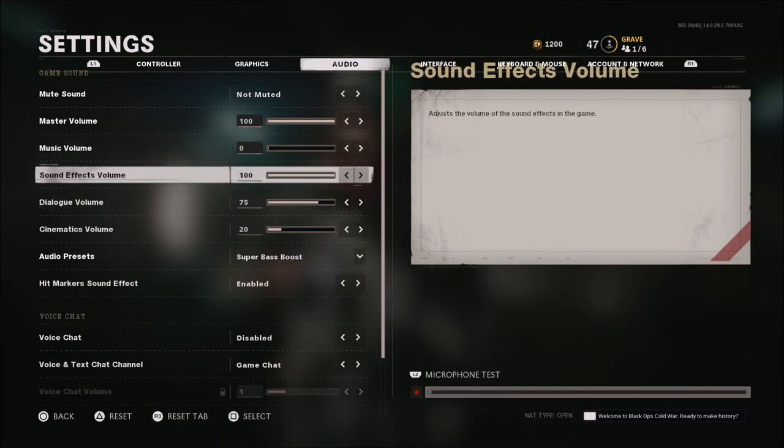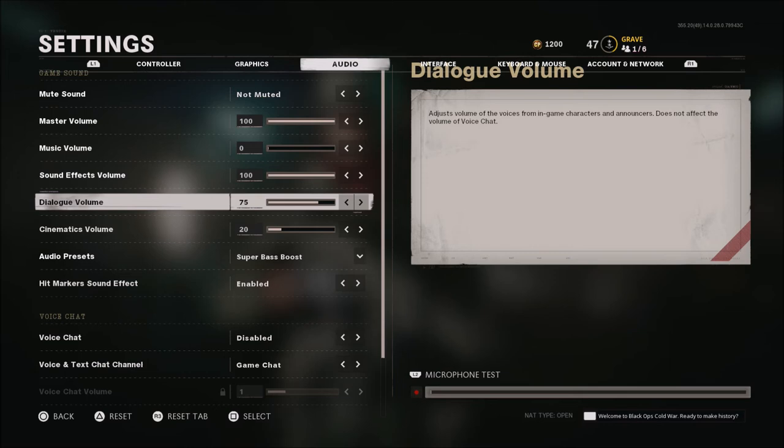Sound effects volume — gunfire, footsteps — that's at 100. Dialog volume I haven't changed yet; this covers callouts from teammates or the match commentator. It's at 75 — you could go a bit lower, but there are some cues you might want to hear, like UAVs up, enemy kill streaks coming in, or a teammate's character calling out a position. Some people prefer it off, some higher or lower. I'm running at 75 right now, though it probably could go lower.